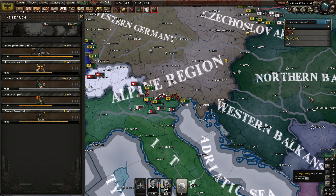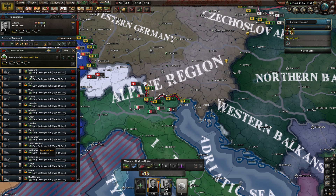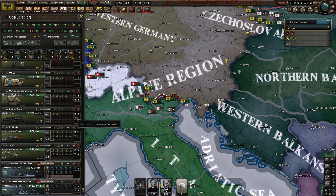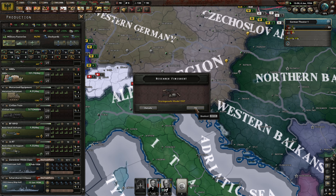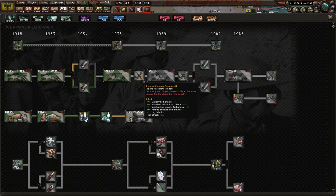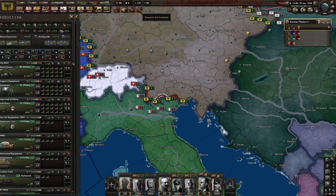Better construction speed, please. God damn, we've built a lot of destroyers since the start of the game — all of these are ours since the start of the game. Have we built any heavy ships yet? We're just about to finish our first one — nice. The Sturmgewehr model 1937 — fantastic. Survival kits. Now we have our first assault rifle — fantastic.